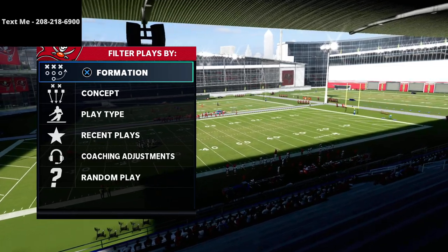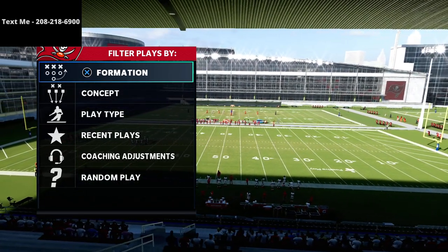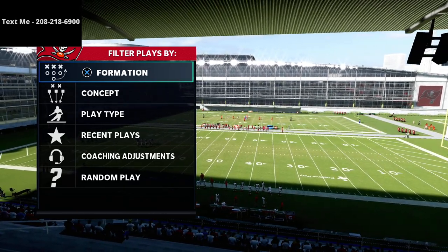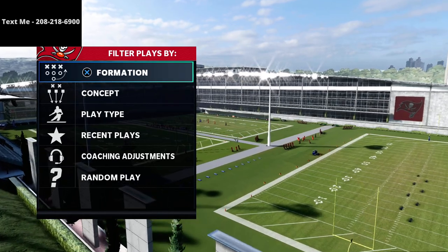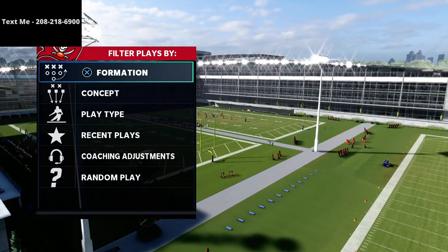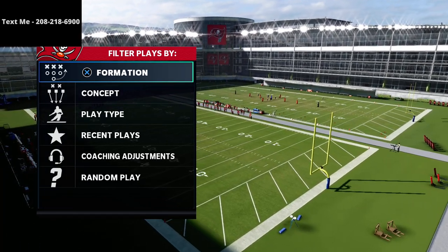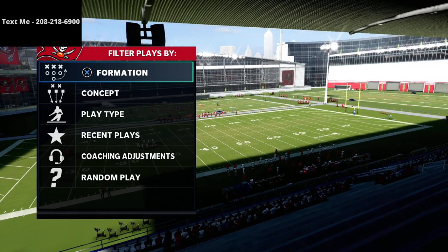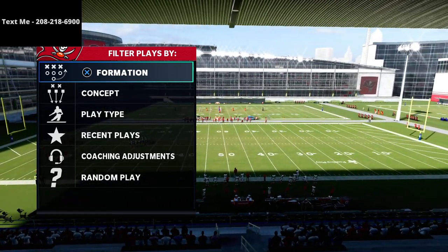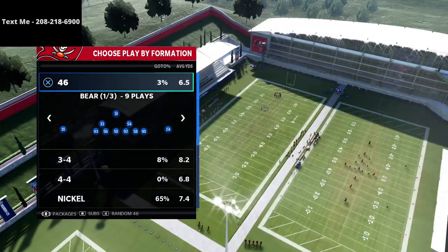The Big Nickel Over G defense, in my personal opinion, has actually overtaken the Nickel 335 Wide as the best defense in the game — primarily for what you can do from a pressure perspective, as well as back-end coverage and run defense. It's a little bit better in all of those areas. Unfortunately, it doesn't have the best personnel; the Nickel 335 still has the ability to have the best personnel.